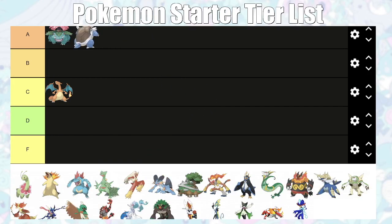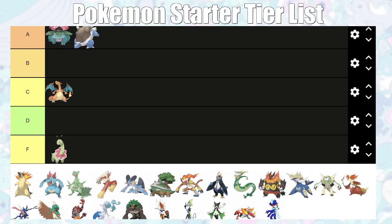Blastoise is also going in A tier. It's good for the first gym and never really falls off — it's good for the seventh and eighth gym leaders too. He's extremely bulky, gets Surf around the fifth gym which is a great STAB move, and you get it for free without grinding. Ice Beam could also be good for Lance, who could otherwise be a huge problem. Overall, Blastoise is better than Venusaur, but Venusaur has the better early game.